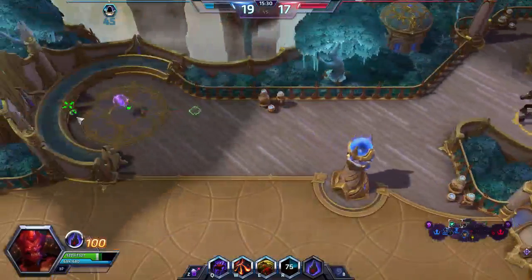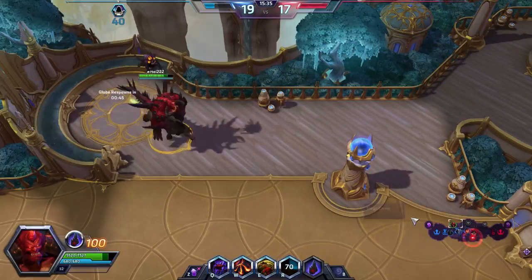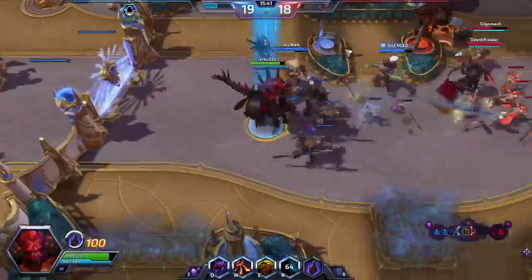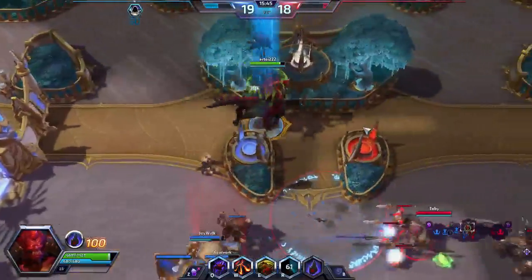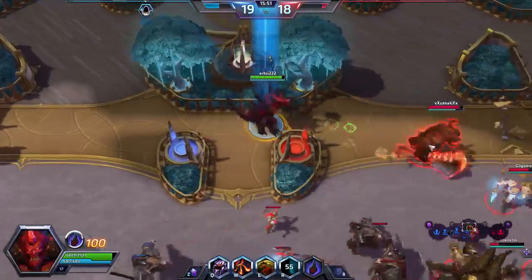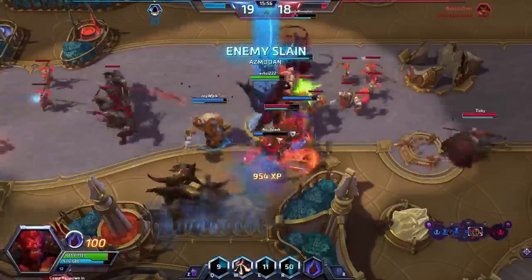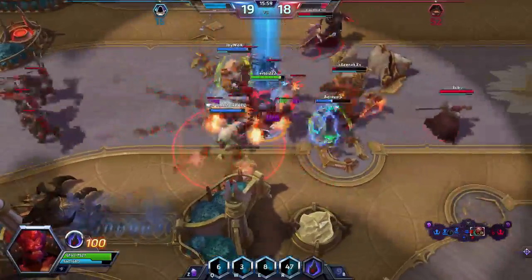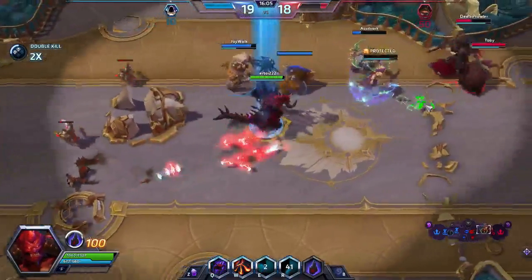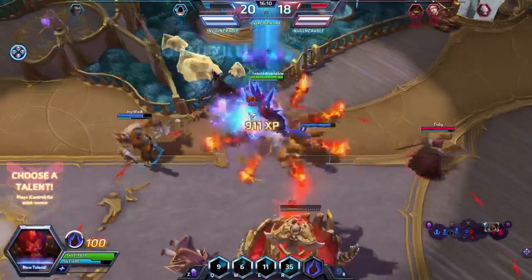We drew a Steel Hellkite this turn. What do we do here? We're going to slowly die from a variety of things. We'll play our Power Plant and ship the turn. Next turn we can play Steel Hellkite, and assuming nothing bad happens, we'll swing in and actually be able to exile his Worldbreaker the turn after since we'll have 7 mana at that point.